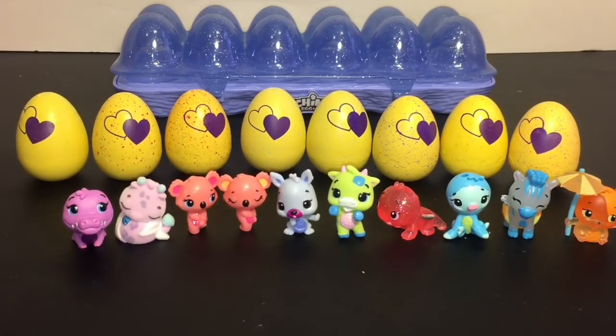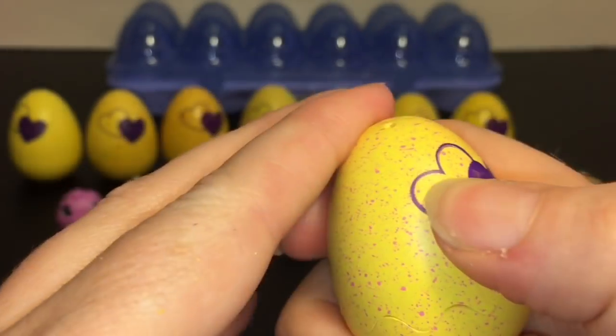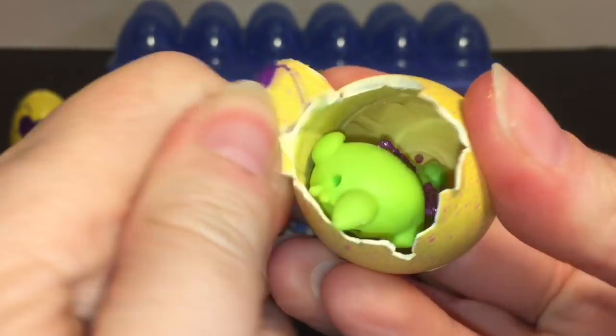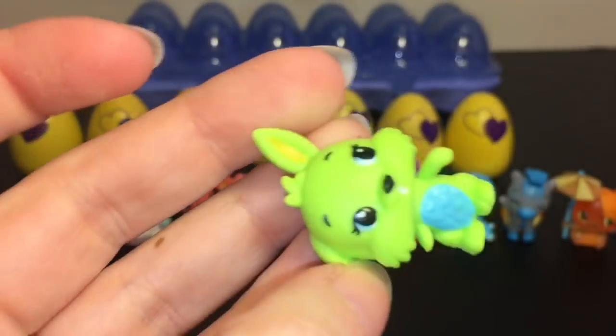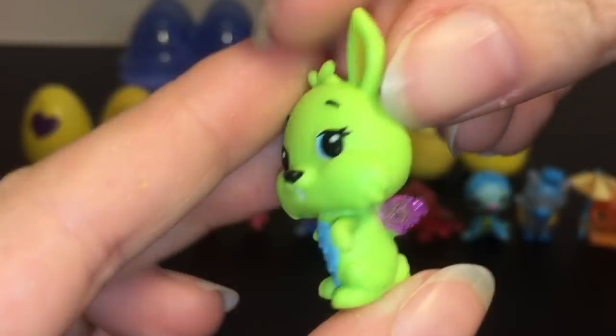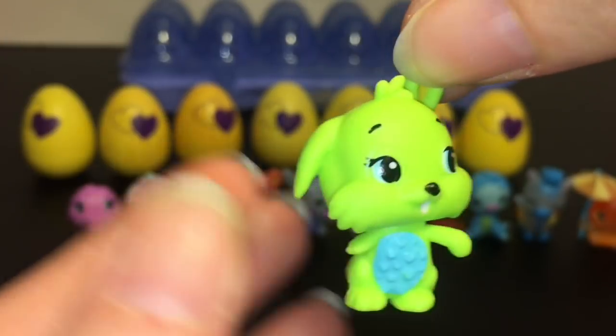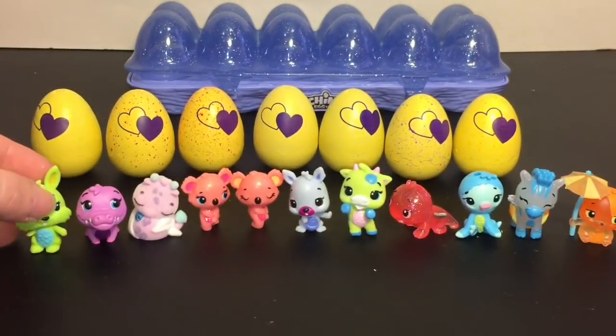Next I have this pink one — I think it might be the garden. This one's an ultra rare! It's a cute little bunny, and her name is Bunwee. She is an ultra rare with the purple wings from the garden — very cute. We have not found any BFFs yet but we've still got lots of eggs to go.